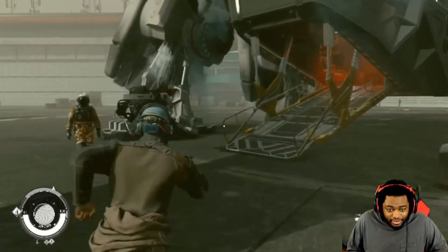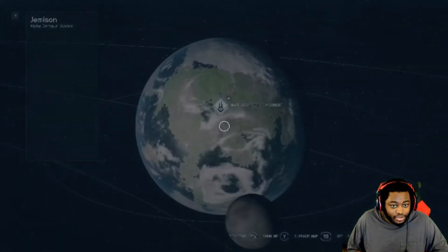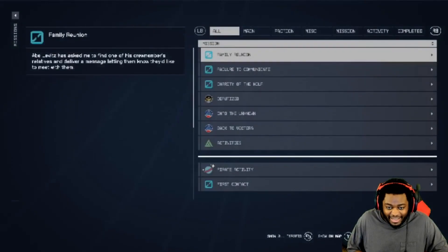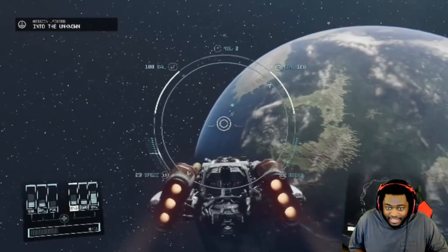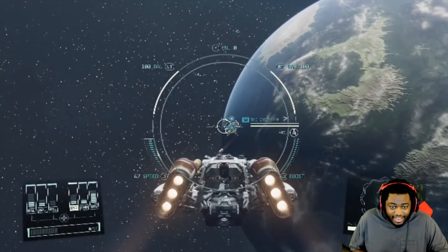Now we're going to continue the story, going to a place called the Eye. Now if memory served, a badass weapon lies within. I've been holding back doing the main story, doing some side quests and side missions, just so I can wait to do it for let's plays so all of us can enjoy this together. All right, here we go — we're going to go dock at the Eye.